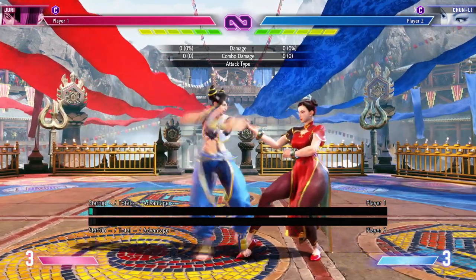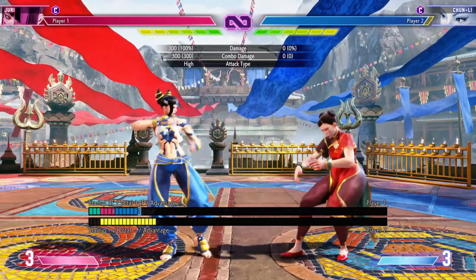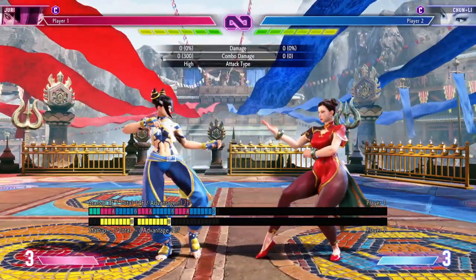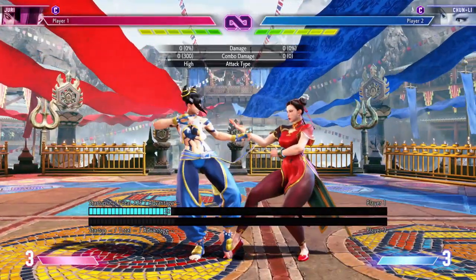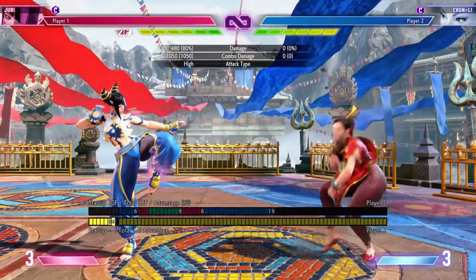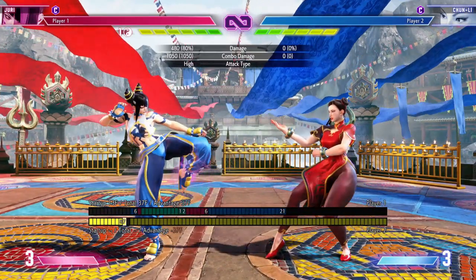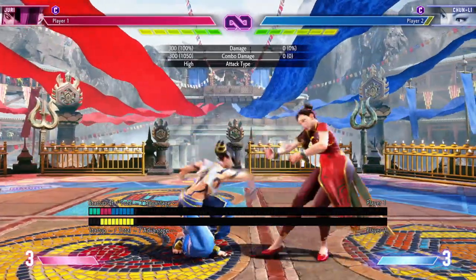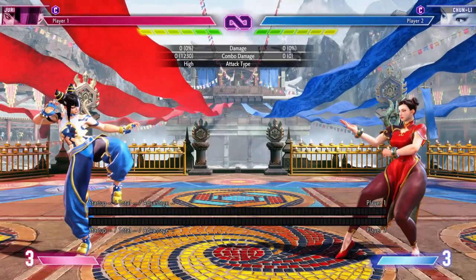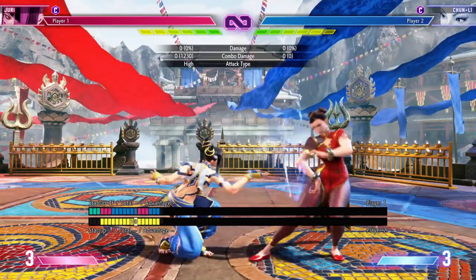Juri's standing light punch has 4 frames to start up, plus 5 frames on hit, and only minus 2 frames on block. You can chain this twice to cancel into light Fuha Jean, or you can chain it up to 3 times to cancel it into all forms of her DP. This is an all around great move to lock your opponent down on wake up. You can also cancel into medium Fuha Jean, which is great for confirming from far away. Crouching light punch has a 4 frame start up. It's plus 4 on hit and minus 1 on block. It can be chained up to 3 times, and you can confirm it into your light and medium Fuha Jean, as well as your fireball and your spinning special kick.